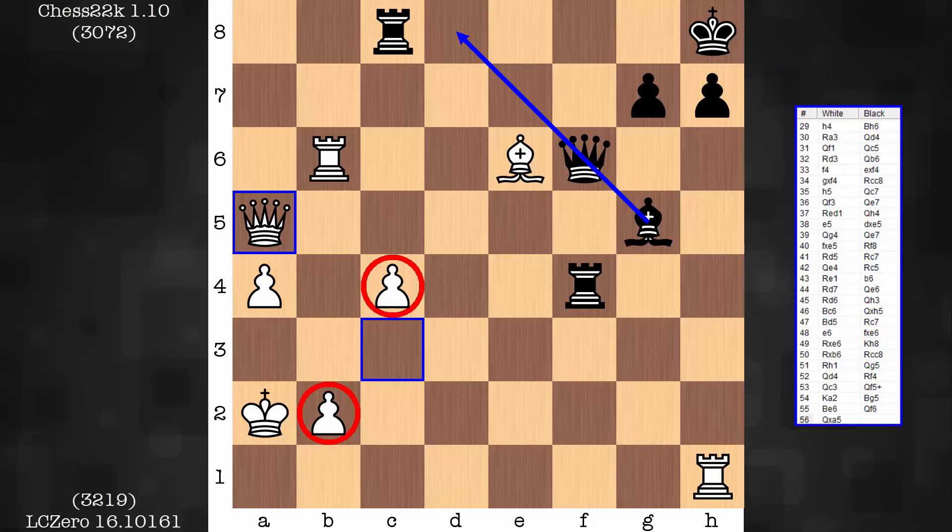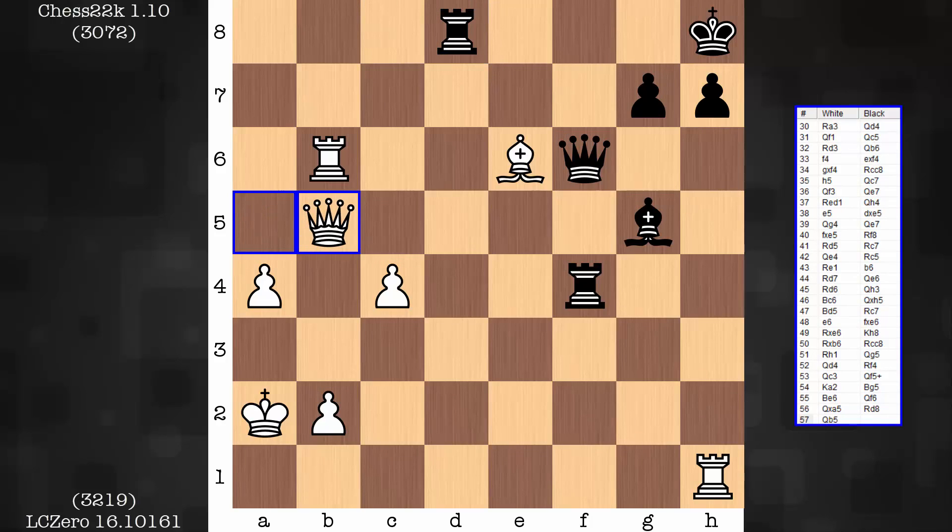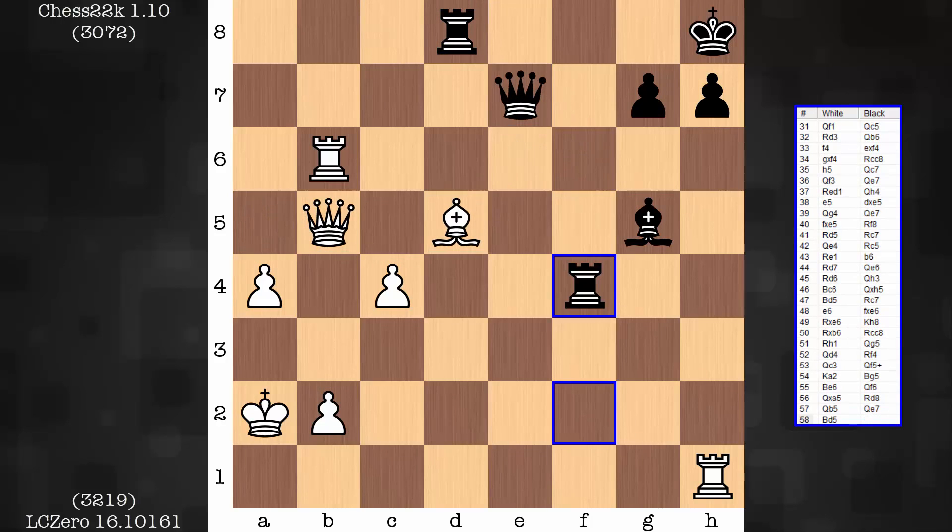There is no bishop d8, right? So three passed pawns versus two. But these guys on the king side are tough to get rolling. Rook d8. Queen b5. And slow improvements.